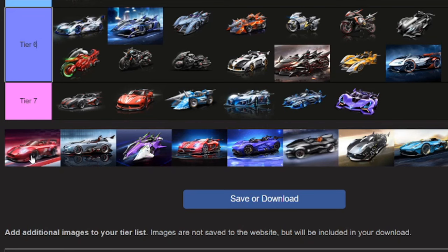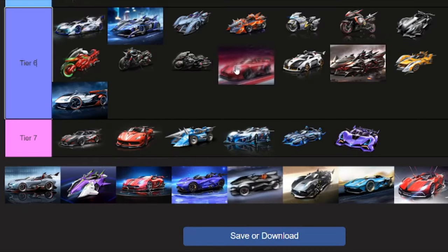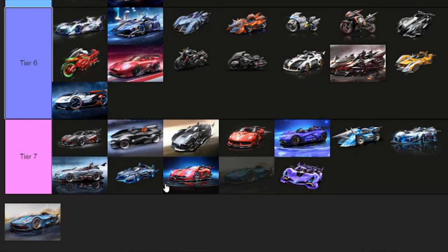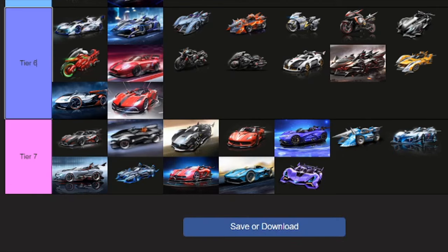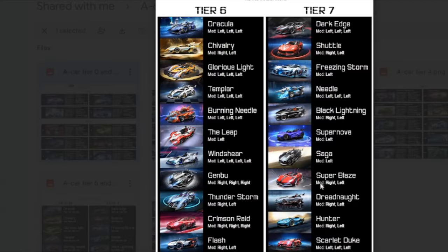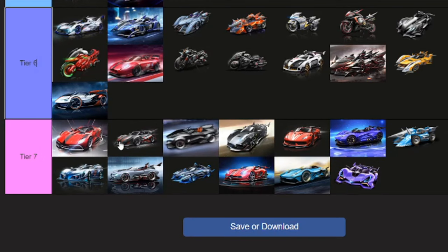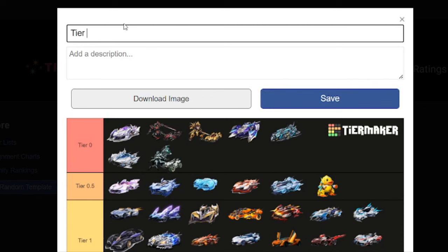Krimson Red — well, Tier 6. Sadly no awakening — they're all here, but with awakening they should be better. Hunter was Tier 7 — one of the first Eka cars. Super Blaze is a different story — it's a bit like Leap, so I agree to give it Tier 6. But here it's Tier 7 though — maybe high Tier 7. Okay, that's it. Tier list done! Saving tier list.